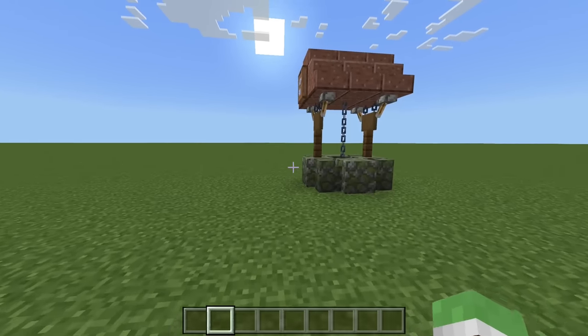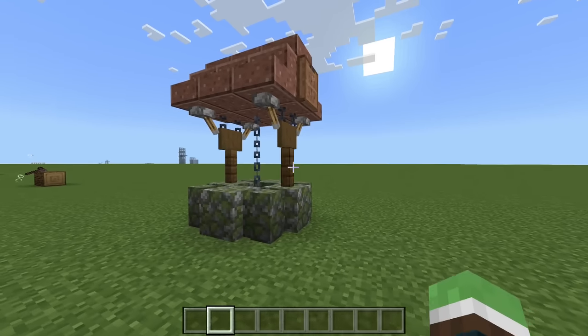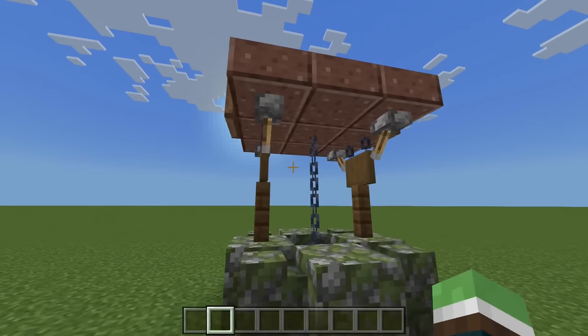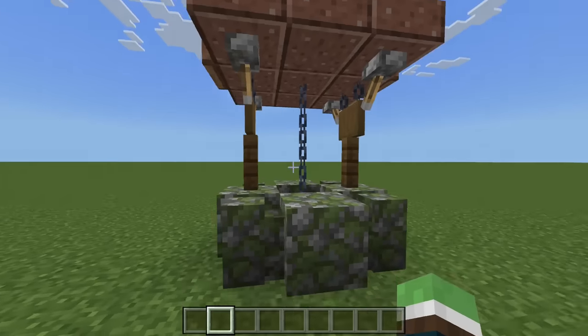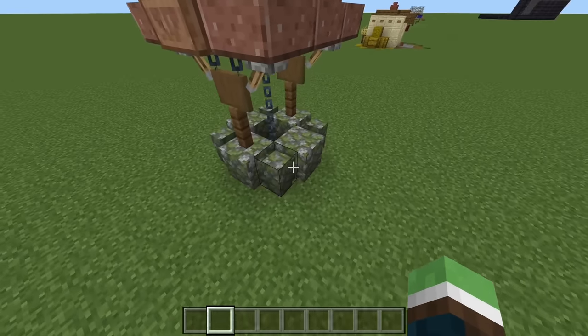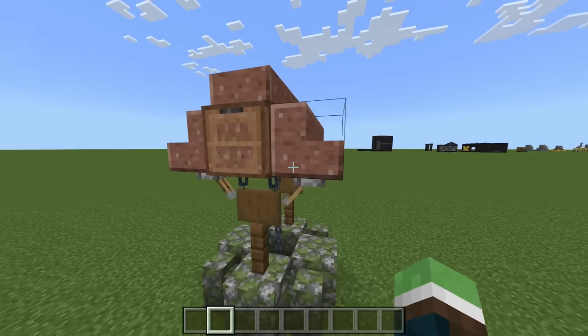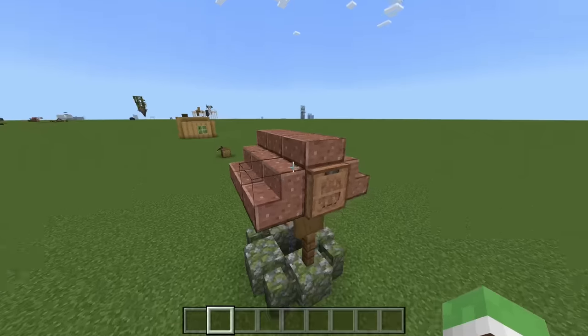Next up we have a well and I absolutely love this — I'm going to be building it in my survival world. It uses hanging signs and levers to give it that supported look, and we use walls and full blocks down here to create that rounded shape, and then I used granite up top with jungle trapdoors to create the little roof.